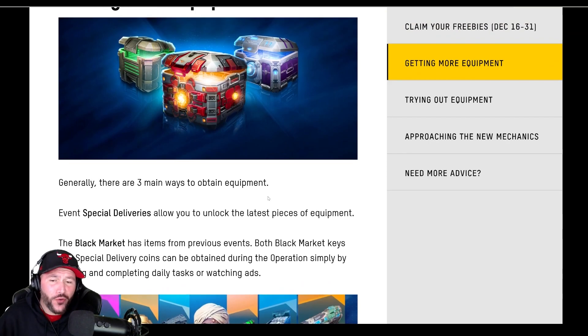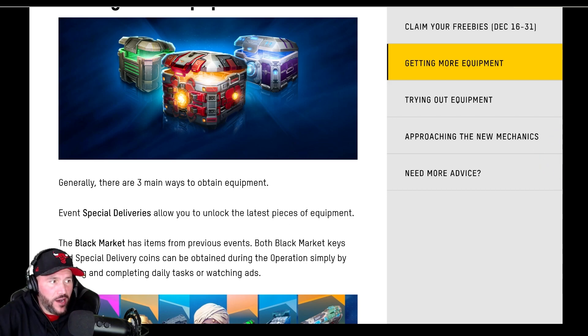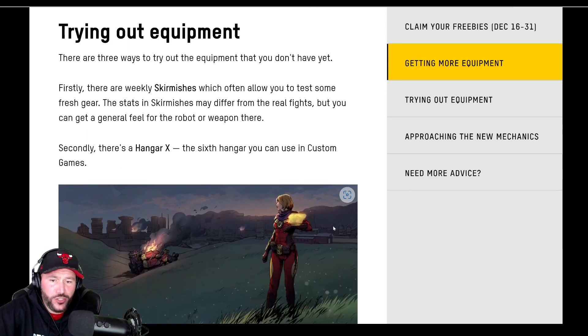Another thing I forgot to mention: the black market crates are a beautiful way to get new items. Unlike in the past, the black market crates actually have usable items, which they basically never did before, so you can get a lot of good items out of there that are going to be extremely beneficial. Also, special deliveries — the prices on all the special delivery stuff has dropped immensely. If you go and check out the specials category, compared to the past the prices are much much cheaper.